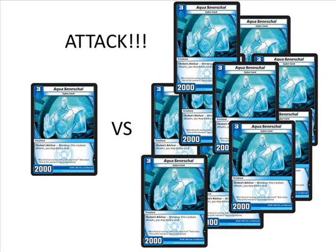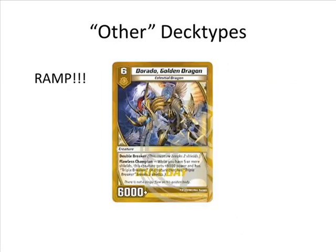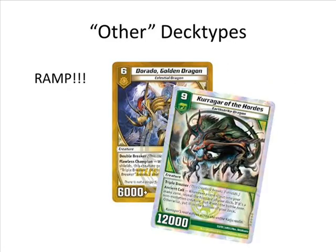That pretty much sums up rush, aggro, and control, with tempo and mid-range falling under aggro. Our final category would be the 'other' category — decks that don't fall into control, aggro, or rush, such as ramp. Ramp is probably going to start seeing a lot of play as soon as Dragon Strike Furnace comes out — set premiere is March 16th. Once that hits, we'll get cards like Dorado the Golden Dragon and Kurgar of the Hordes, which are really expensive but have effects where you want to get them out really early.